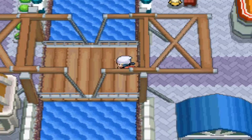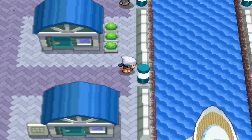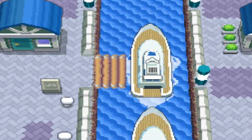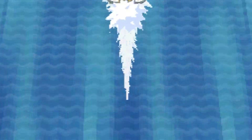All right, so we're in Canalave City. We're just going to head south here to the boat guy, and if you talk to him he will take you to Iron Island, which is where we need to go. Once we get to Iron Island, we need to run through the cave and meet up with Riley. He kind of resembles the character from the Mew and Lucario movie — I think that's definitely his inspiration. But regardless, we're here on Iron Island.